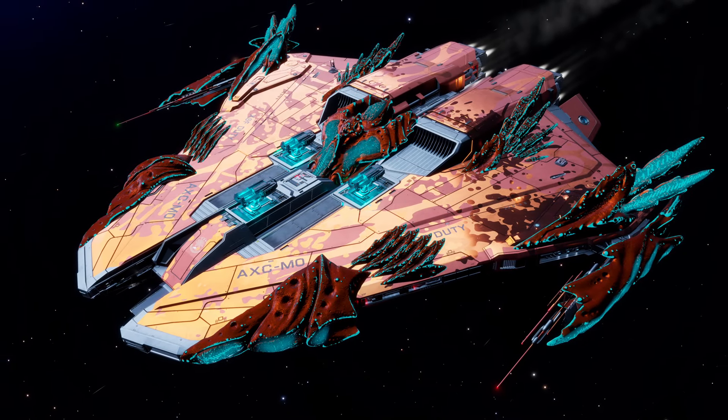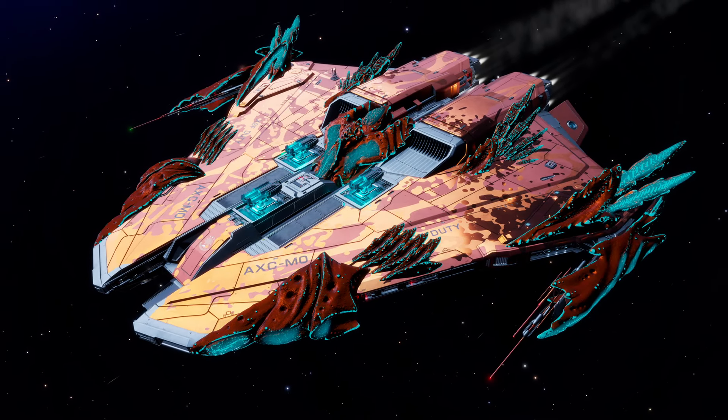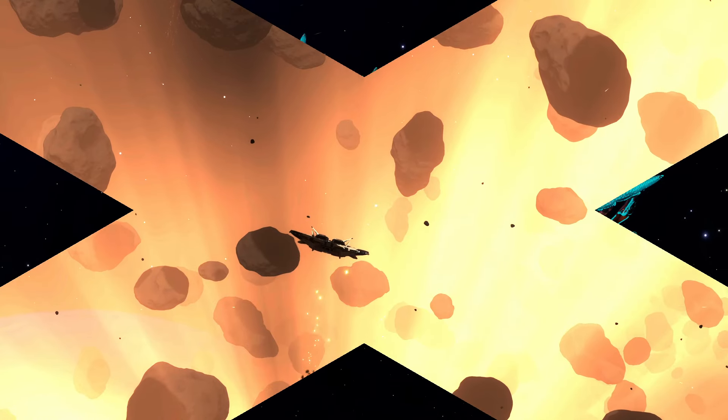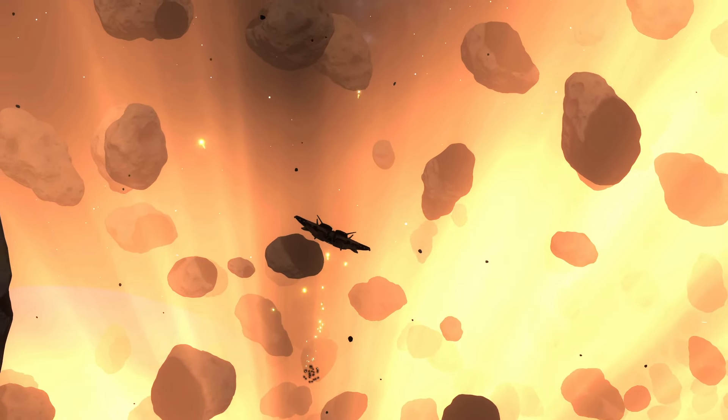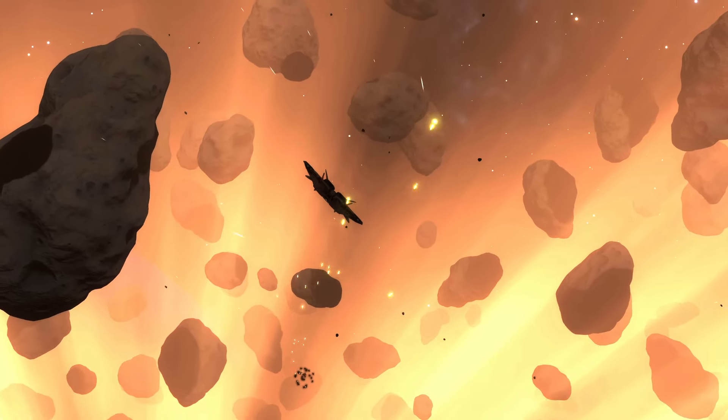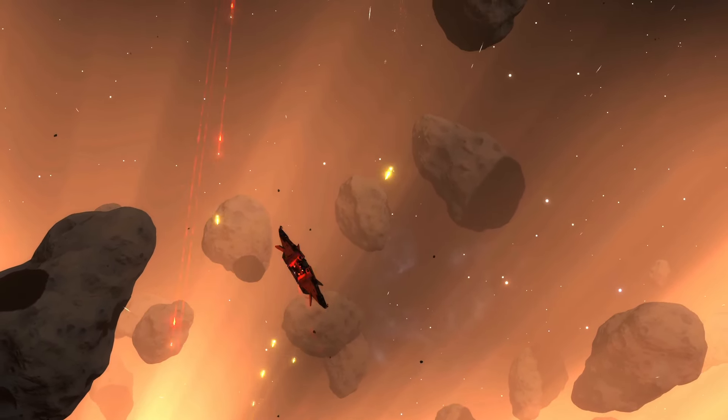The imposing Krayt Mark II, known for its unconventional design, combat prowess, and coffee maker. Since the Thargoid War started, and especially since Thargoid Titans became vulnerable, the Krayt Mark II has been the workhorse of AX frontline forces.